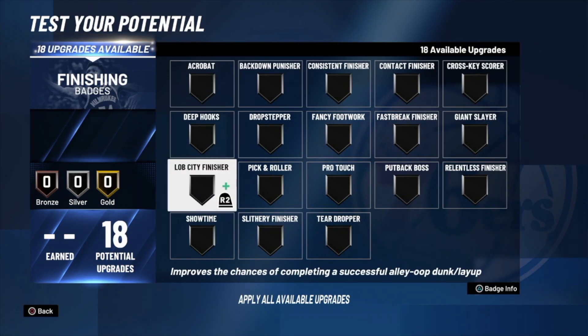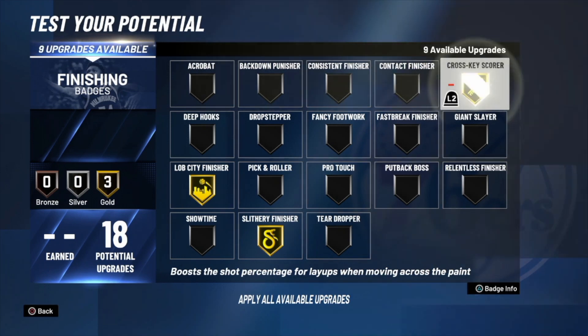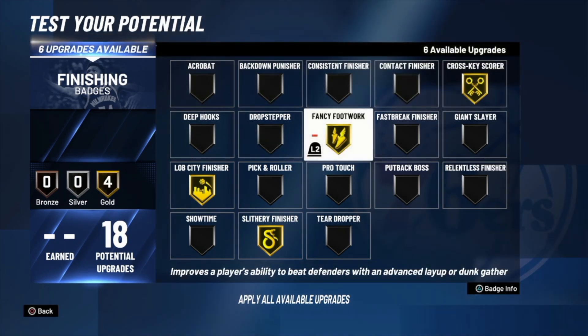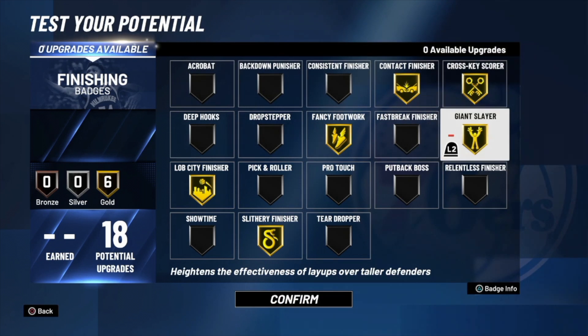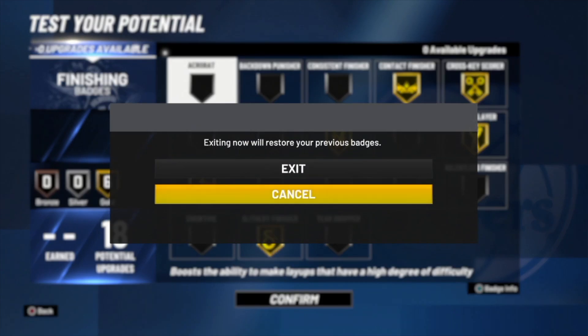For finishing — this build has a very high vertical so lob city finisher is a no-brainer on gold. Slithery finisher on gold as well, same with cross key scorer, fancy footwork, contact finisher, and giant slayer. A lot of people might ask about acrobat, but I've never really seen that badge trigger even when I had it on one of my bigs doing layups in the park, so I don't see a need for it.